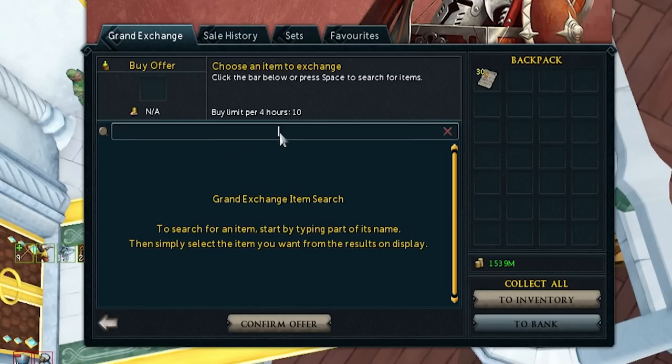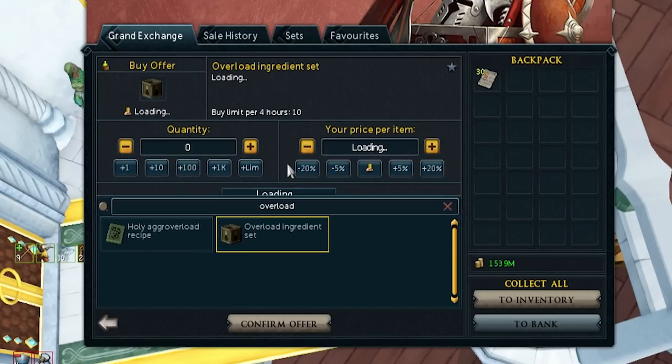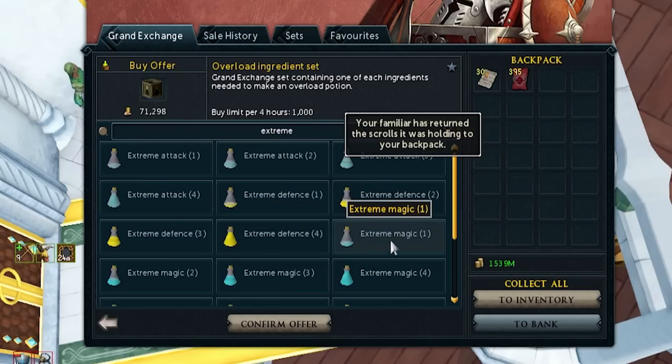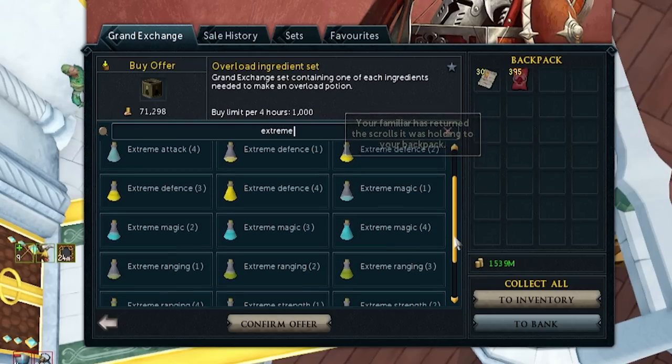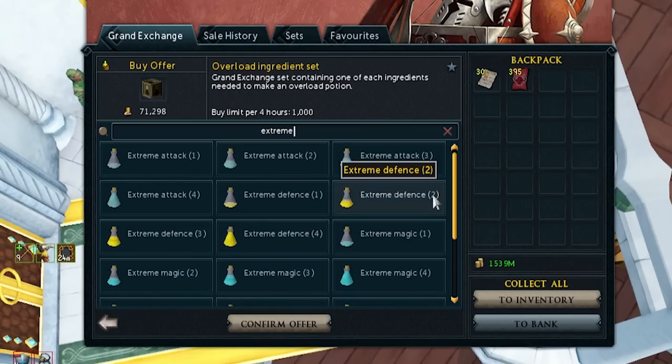Jagex made extreme potions tradable, which allows you to buy an Overload Pack from the GE to get all of the extremes you need to actually make overloads alongside the Torstol. So it's a pack for literally everything in an overload, which is really helpful. You would have had to buy all of the extremes separately, scrolling down the list and all of that, but instead you can just buy this one item and save yourself a lot of hassle.